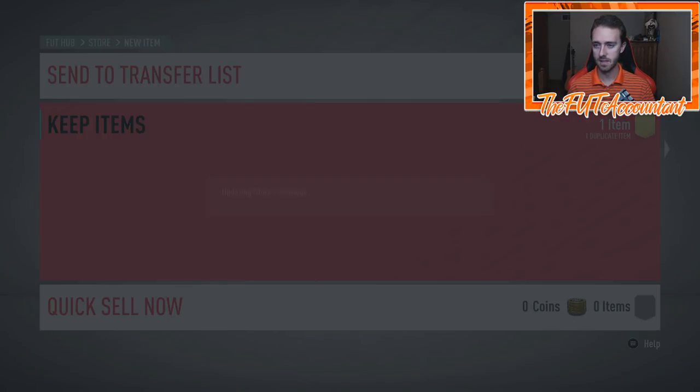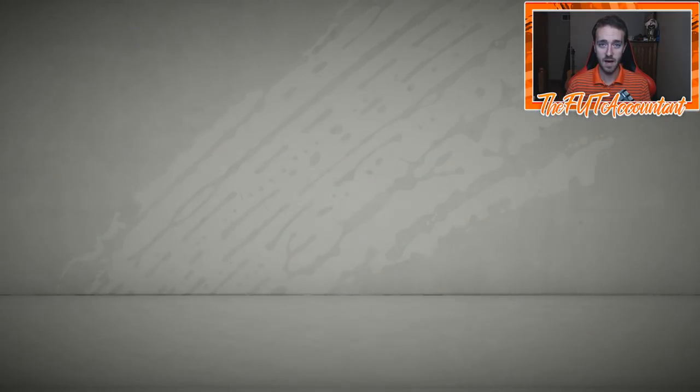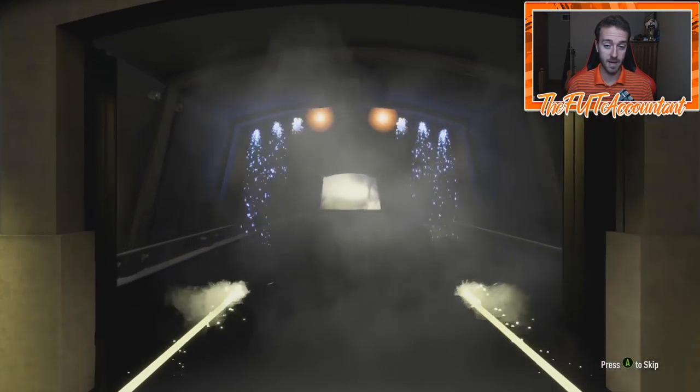Sancho is another decently valued card. We're through 10 packs and we've gotten four higher rated players: an 85, an 84, and two 83s. So four out of 10 packs where boards. We also got a UCL rare card — Giroud, 82 rated. That's not terrible.